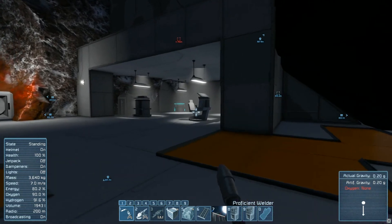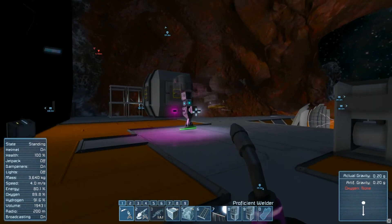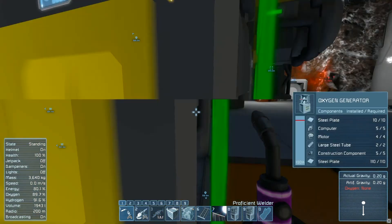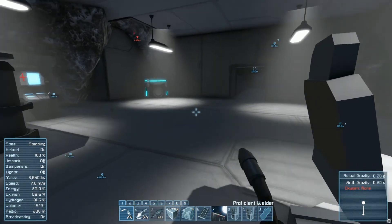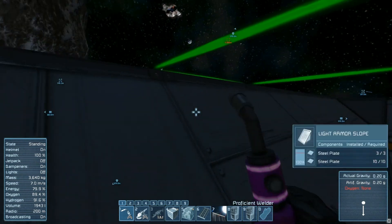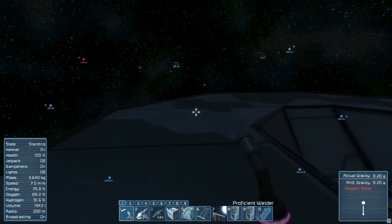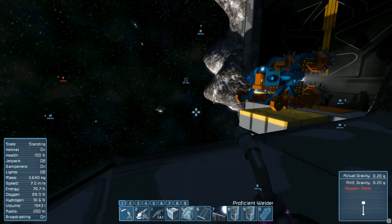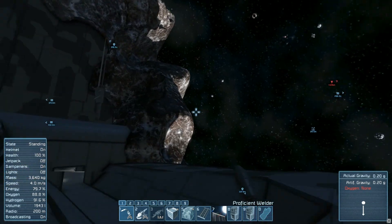That's going to wrap up this episode — a little short today. I'm just getting our outer defenses put together, and once that's all complete I will feel a lot safer building a large ship. Definitely a different style of play than vanilla. In vanilla you can usually just go straight to building a large ship from the start — don't have to worry about a base or any kind of defenses. I don't think I ever built turrets. It's nice to have turrets.